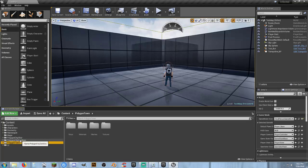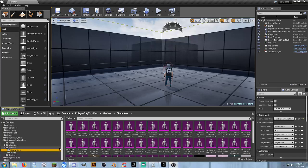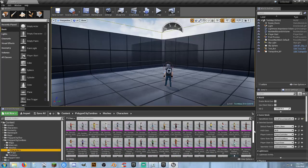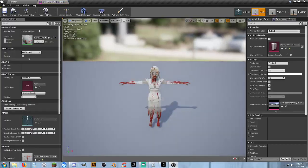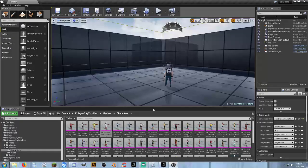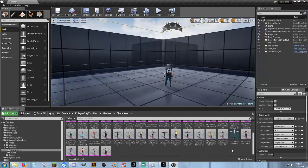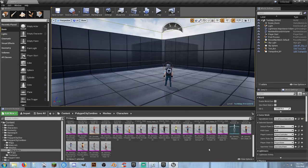What I'm utilizing is Cindy Studios Polygon City Characters, City Zombies, and the Town Pack. Between the three, you're going to have all the characters that you need. The Zombies Pack — especially when you go to the Meshes folder, Characters — you can see you've got quite a few zombies. You've got like Bellboy, Biker Zombie, Biohazard Suit, Bride Female. So there are 50 different zombies in this particular pack.